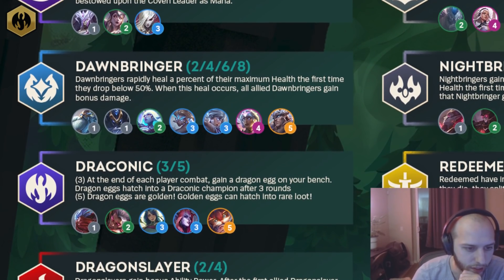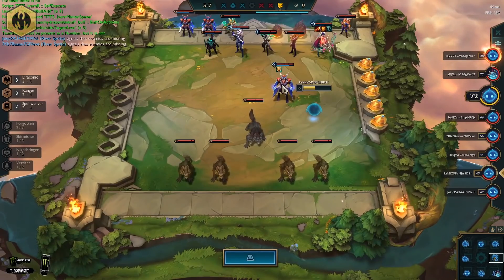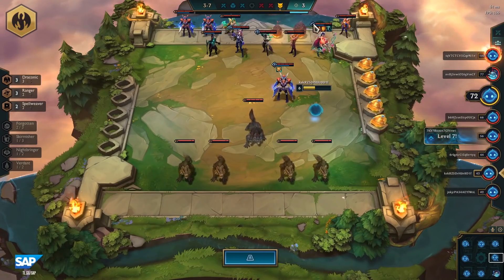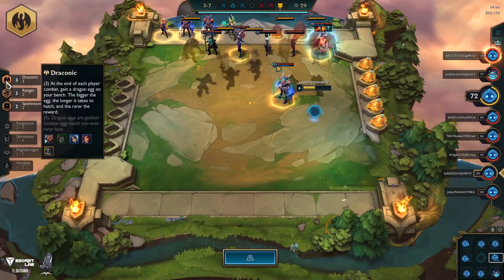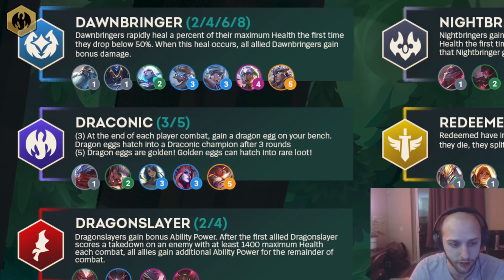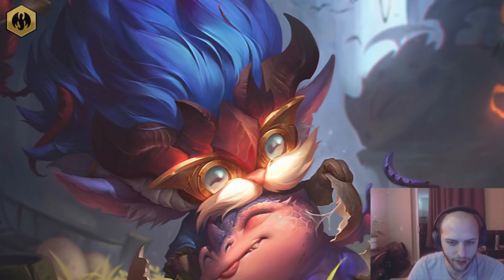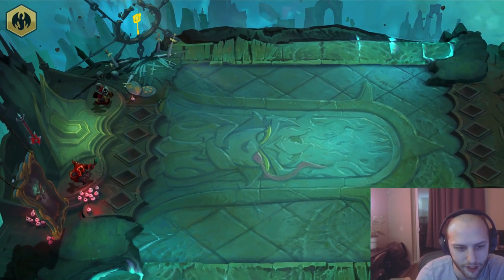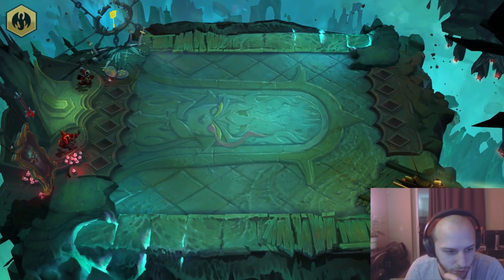Draconic is the next one. This is kind of the troll fortune/pirates kind of thing. I would equate this more to pirates from set three than fortune, because when you have three of this trait, you get little eggs on your bench that hatch out units — mainly used for generating gold and getting units you want. When you have five, which is the full trait, you actually need a legendary unit — you need Heimerdinger to get the full five-cost online. So it's similar to chasing pirates in set three, where you had to get Gangplank to get the full thing online. Once you have all five, you start catching items, Neekos, and random things like that.